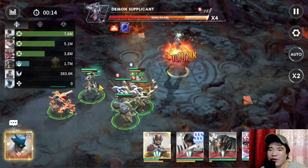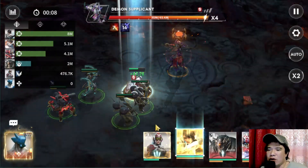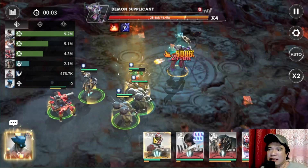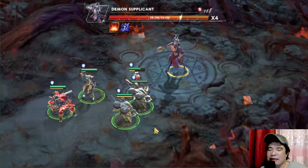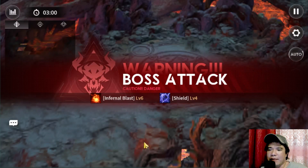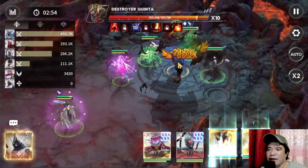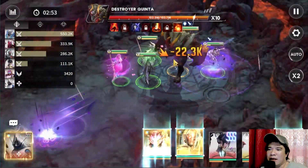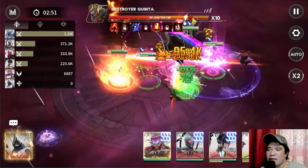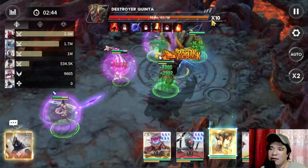The best elite hero for a beginner to focus on is Serena — she is a hidden gem for both beginners and mid-game players. We're now at the final boss, and it would be okay to bring the boss HP down to times 7 or times 6.